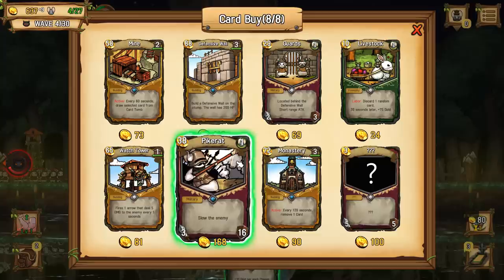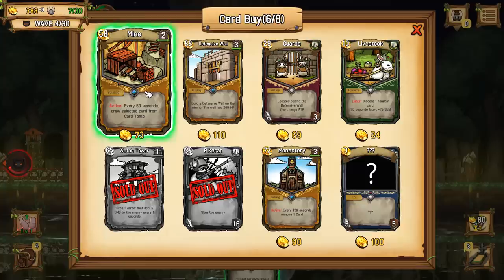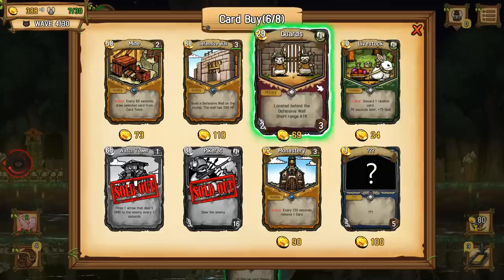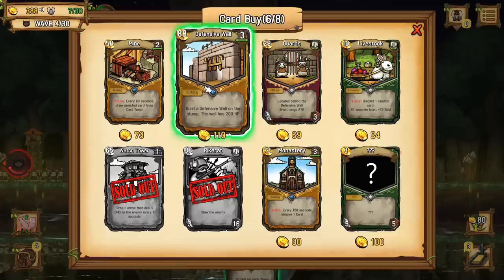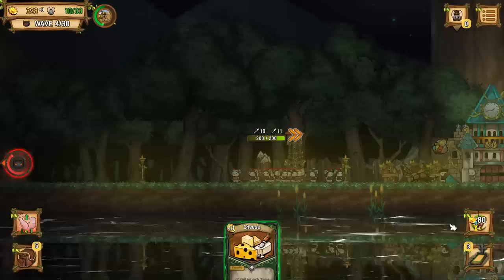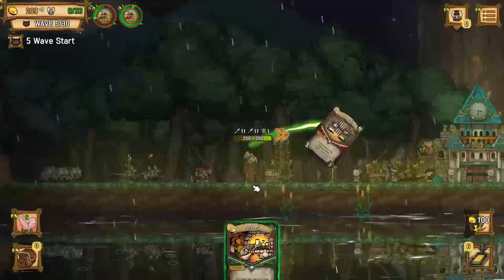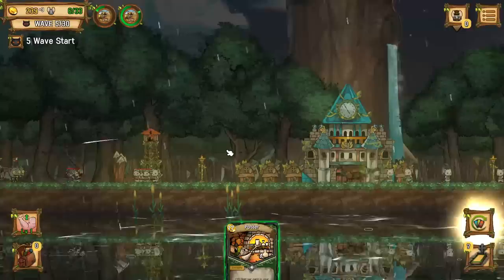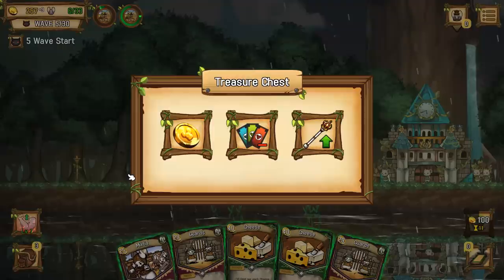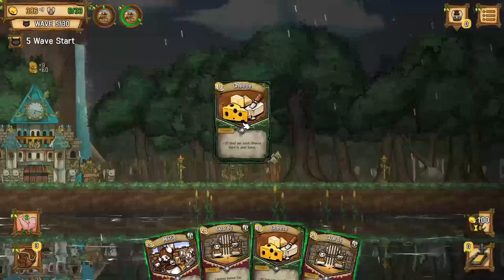So we've got pike rats that slow the enemy down. I think that's a good idea - we need like better upgraded units. So I'll buy the pike rat. We've got another watchtower, a mine, another curtain wall, labor, and livestock - we can use rabbits, I guess. Give me another guard card too. I'm going to try and preserve all of our money and resources for pike rats. These things jump over walls, which makes them just the worst. But every time we play the game, we're getting new cards and unlocking new things that are making it a little bit easier. That wave killed us the last time we played, whereas this time around it's not quite so bad.